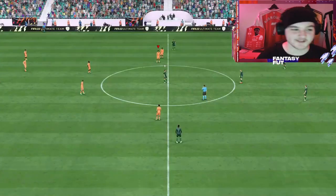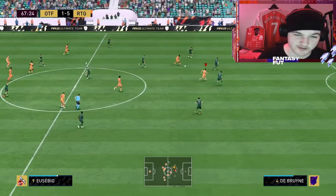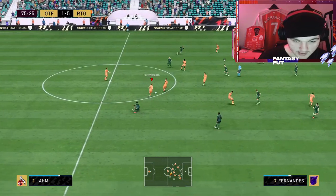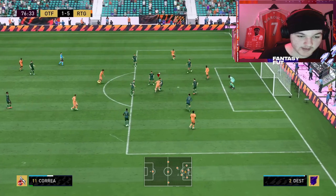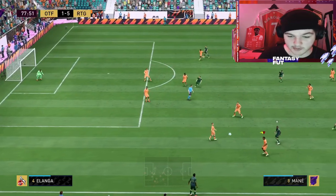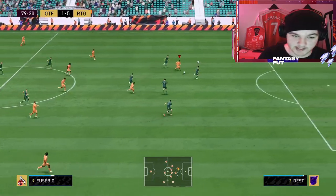Beautiful from Eriksen — another assist for him! Ball control, dribbling around defenders, dancing through them with a lobbed pass into Eusebio who volleys home. I believe that's one goal and two assists now. That said, being 5 foot 11 with 82 agility, the left-stick dribbling in the box is the second time he's been tackled — he's not as responsive as a smaller, higher-agility player like Keira or Neymar or Messi in the box. His ball control is still really nice, but he won't feel as smooth for spam left-stick dribbling as those players.